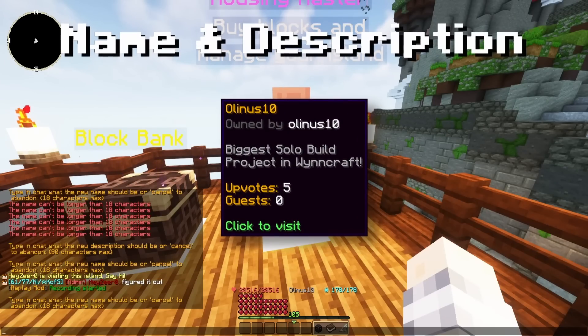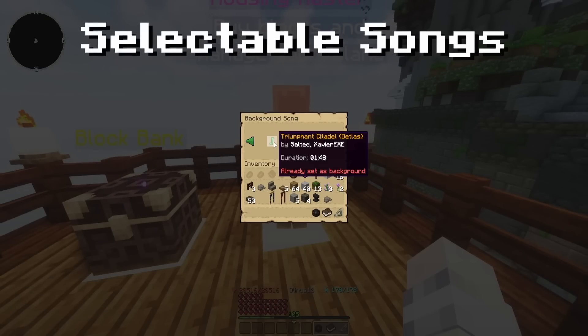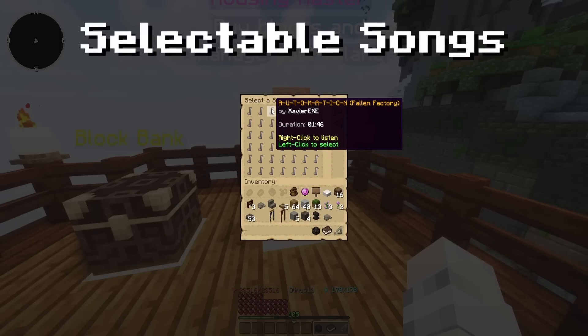You can also add a name and a description to your housing island, and you can select music to play from the region. And if you're VIP Plus or higher, you can select music from the entire OST.